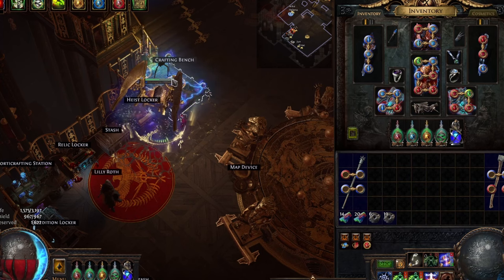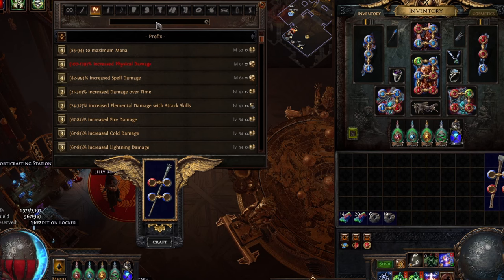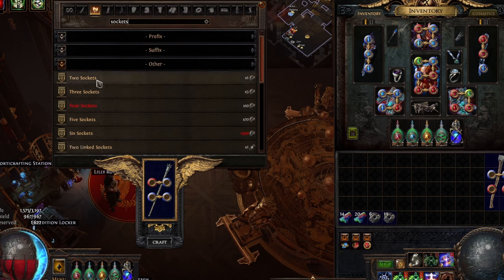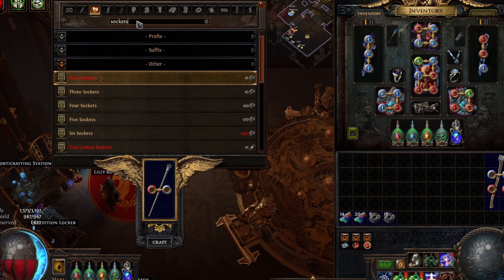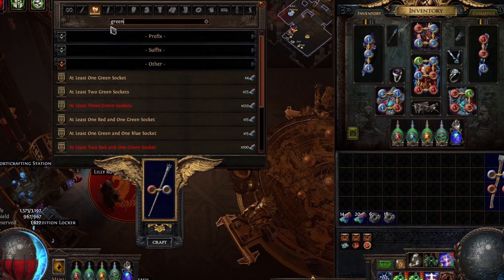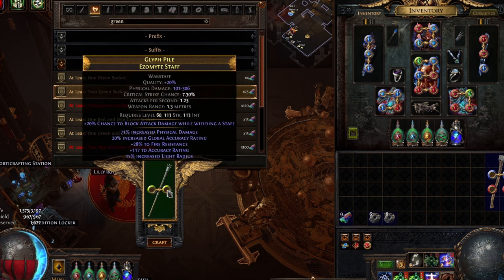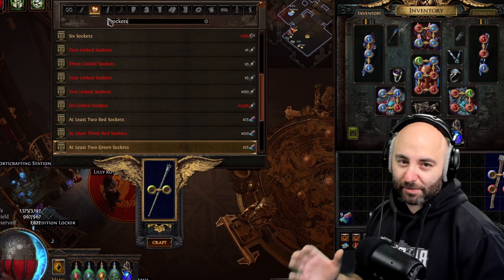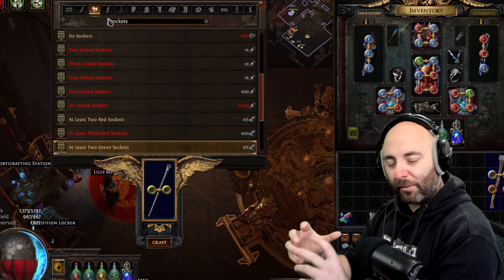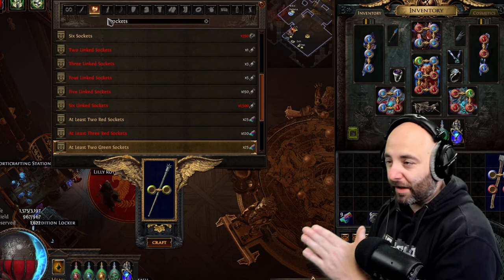Here's how you do it. Go to your crafting bench in your hideout, click on it, and drag the weapon in. Type in the word 'sockets' and set it to two sockets first — that's important. Then go back and type in the word 'green.' For 25 chromatic orbs, you can guarantee at least two green sockets. Hit craft and now they're both green. The idea is we're controlling the sockets and then changing them so we always get the result we want for a very cheap currency investment.